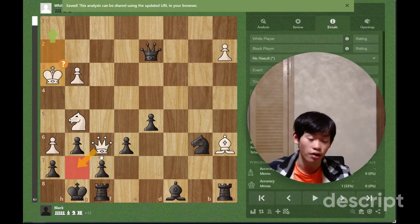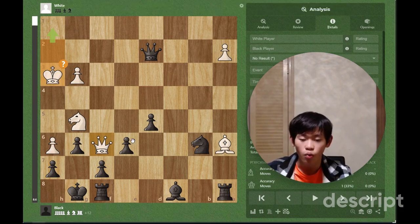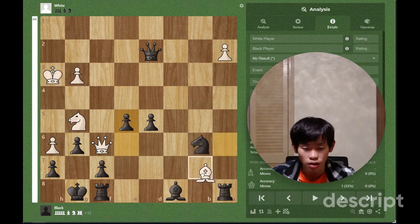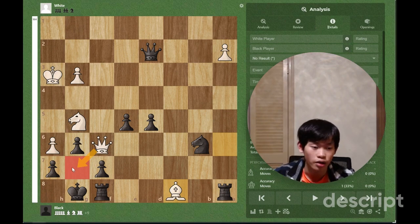Qg7 is White's threat — that is checkmate in 1 — and how can we stop it? Our first idea might be to discover check with e5 check, but after Bishop takes c8, the unstoppable threat of Qg7 checkmate is unpreventable.